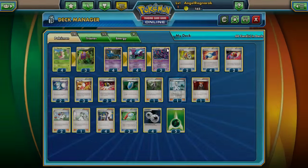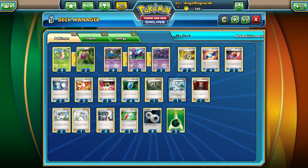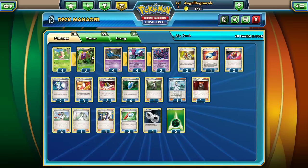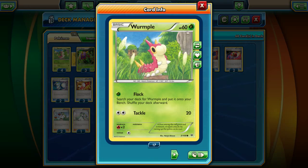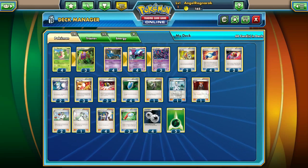Golbat puts two damage counters on any of your opponent's Pokemon, and Crobat does three on any of your opponent's Pokemon. The idea is you evolve on the sidelines, and once a bench Pokemon is weakened enough, you use Dustox to snipe it out and get two prize cards. For example, Weedle has 60 HP — we can't knock it out with Wind Shard alone, but if we evolve to Golbat first and then use Wind Shard, we can knock it out for two prizes.